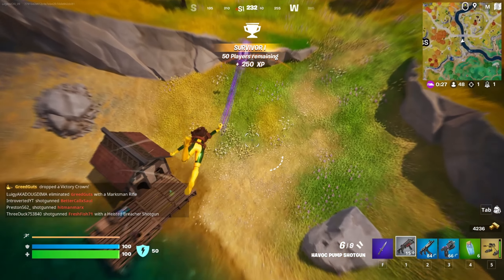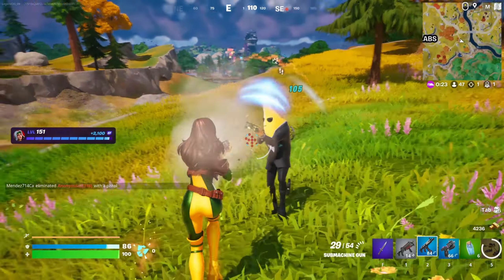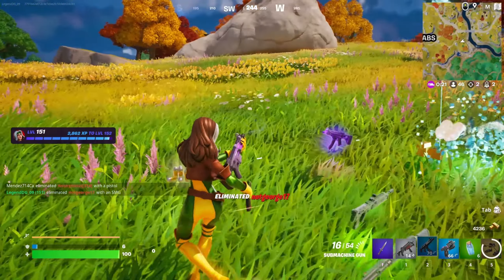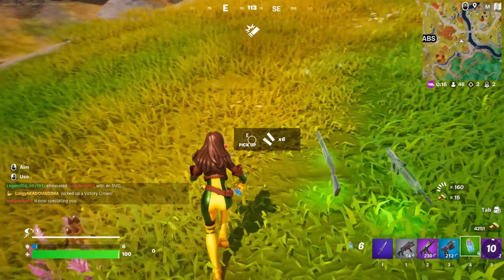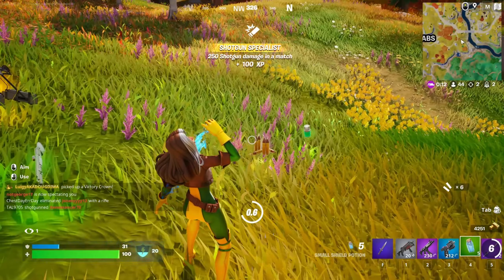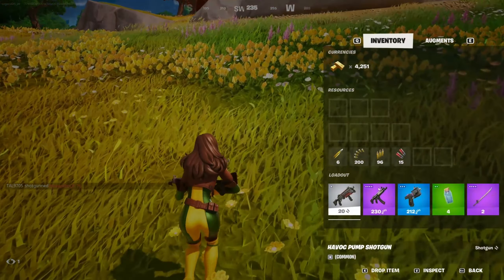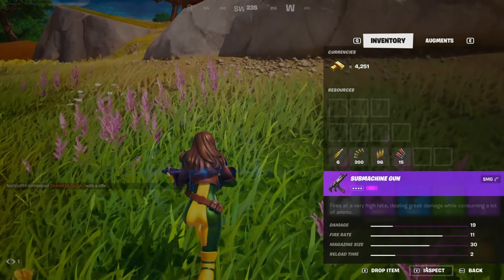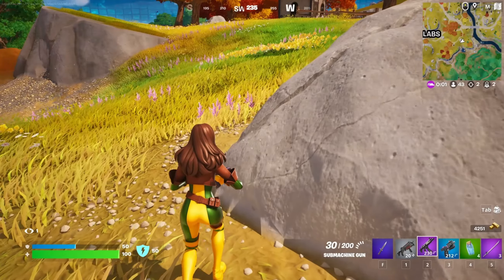Alright, we got our first opponent. He's dead, and he had a purple one for us — we will definitely save that, thank you very much. So we got a purple one. Let's inspect this: 19 damage, 11 fire rate, 30 magazine size, and reload time 2.